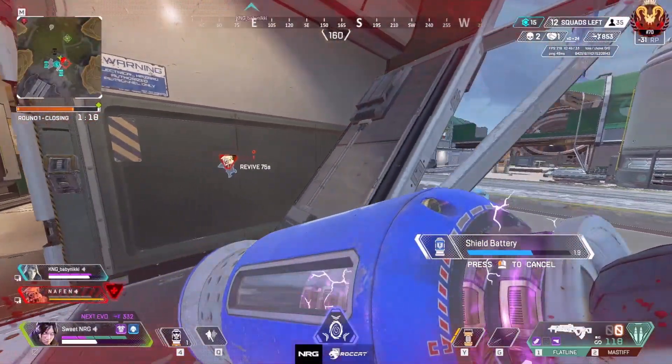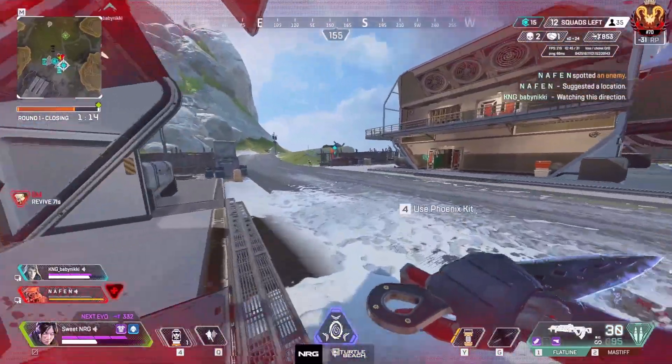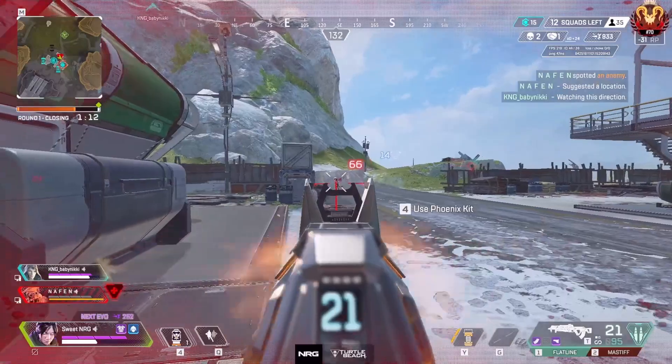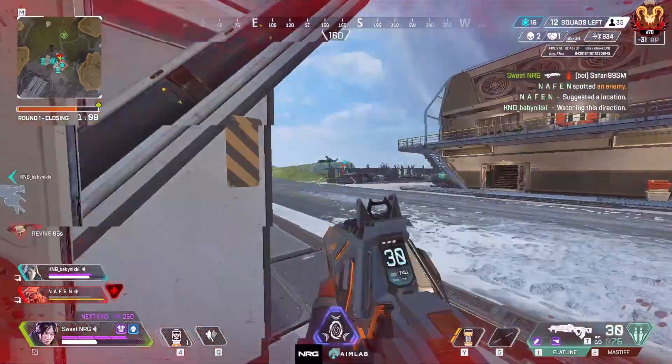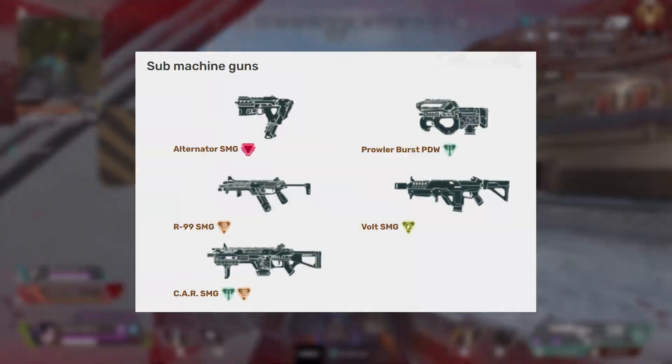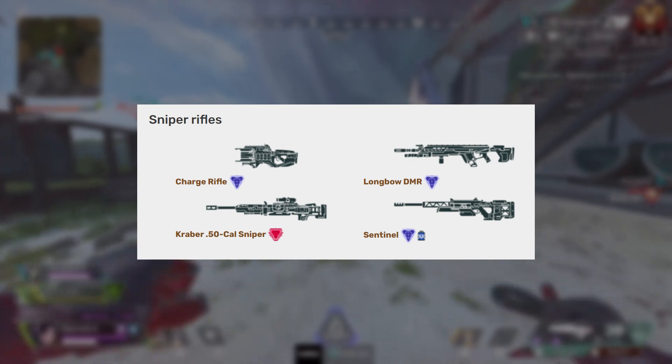The legends and their abilities aren't the only form of combat diversity Apex has to offer. There are tons of guns to be used around the arena and they all offer something different to help you out. These guns break down into different categories such as assault rifle, submachine gun, shotgun, marksman rifle, pistols, light machine guns, and sniper rifles.